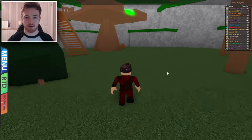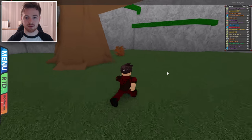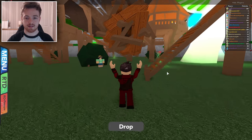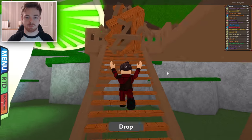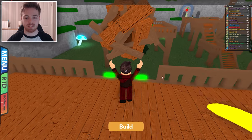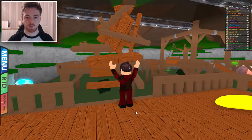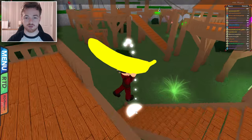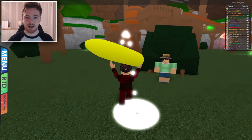Once we've done that, we're gonna head down these stairs right here and go and grab this thing right here too. Once we've grabbed that, just head on back up. There are a couple of trainers — just make sure that you complete them, defeat them. We're now gonna throw this little wooden thing right here and build it. And we're also gonna pick up this banana right here. We're gonna jump down and head around.